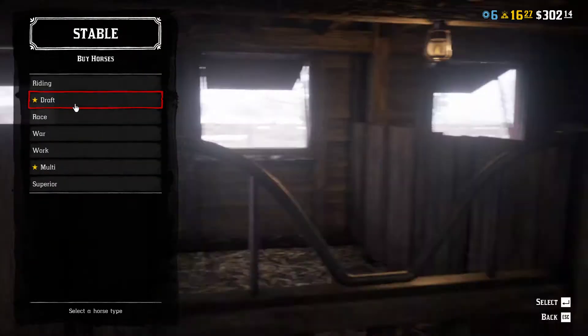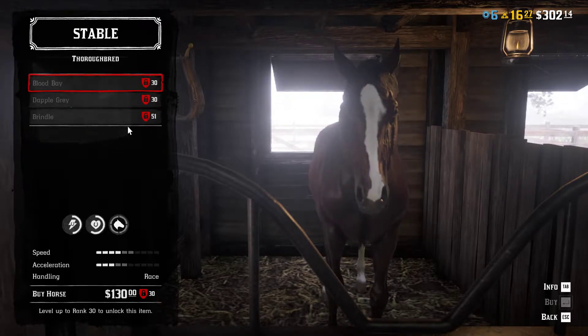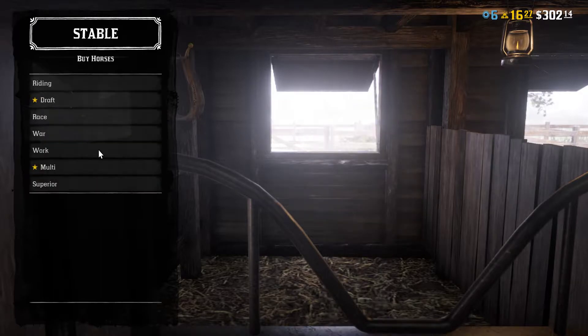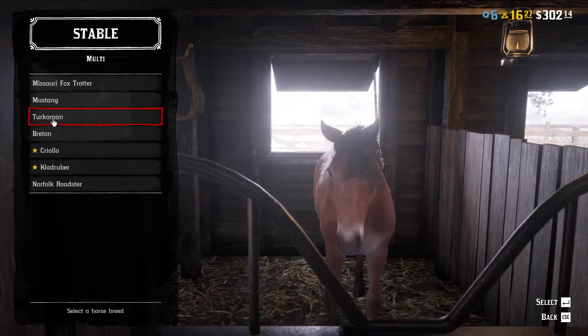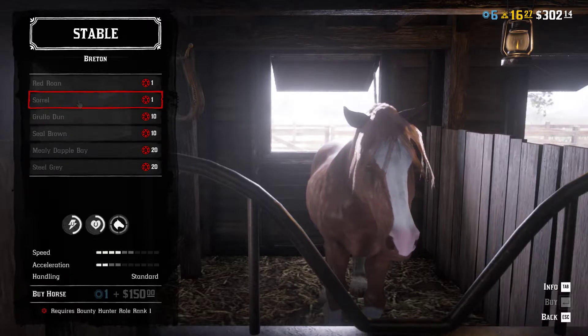What I'm missing is the two horses. The one horse is the Black Rose and I'm unable to claim it. Also, by being an Ultimate Edition owner, you also receive the Breton Sorrel, and I'm also missing it — it should be free to claim.